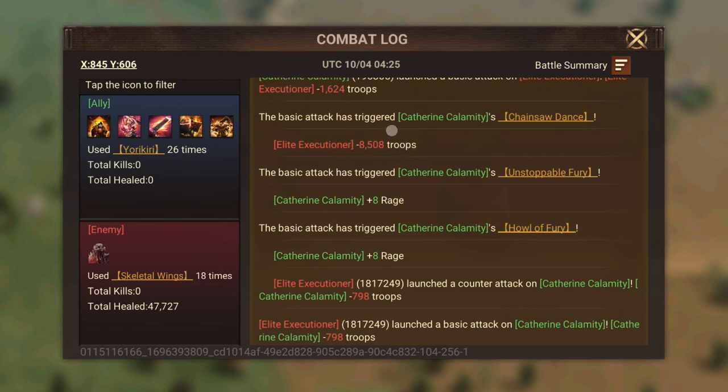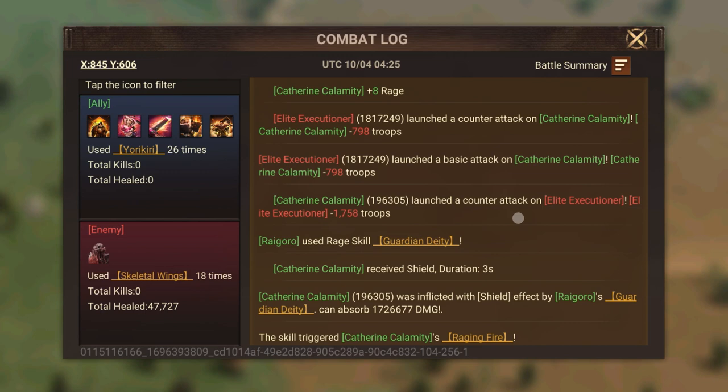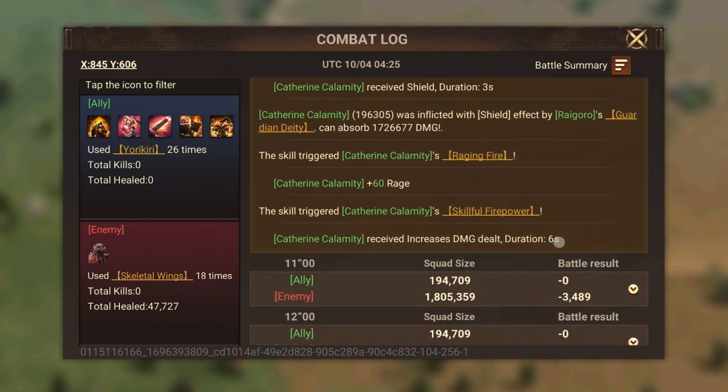One thing to note: when you see some number of troops dead, it's not going to be equivalent to the damage number. 4700 damage does not mean 4700 troops should die. Similarly, 4000 healing effect doesn't mean 4000 troops are going to come back. The higher the healing factor or damage factor, the more troops you are going to kill or recover — it's just not a direct 1-to-1 equivalent.